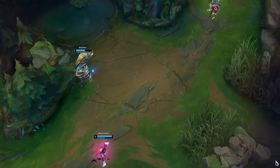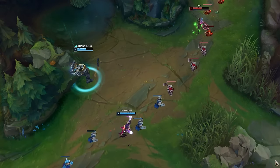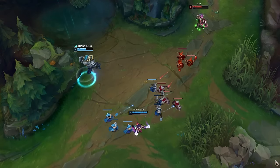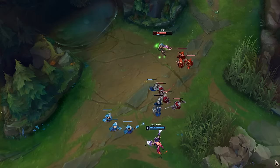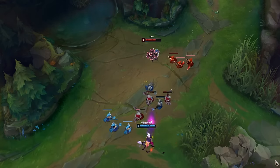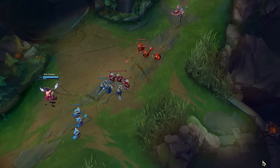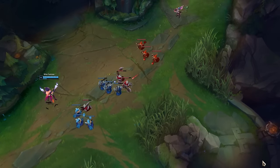I want to start off the vision tips and tricks portion with one of my aha moments that helped me break through to challenger. Thinking about the enemy's perspective relative to what they can see on their map will elevate your gameplay to the next level. As a simplified example, you never want to show the enemy that you're recalling if you can, because you lose a lot of potential pressure on the map. Here, right after Nautilus recalls, Sivir walks up because she knows he's gone. But if Nautilus hides his recall in a bush, Sivir can't walk up to farm because she doesn't know if Nautilus recalled, is sitting in a bush, or is even looking to gank mid.